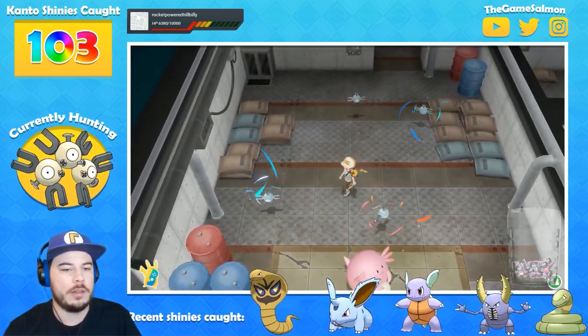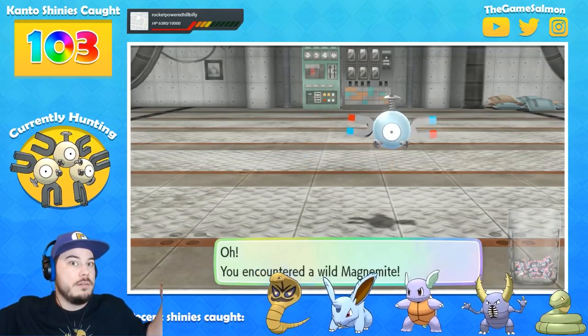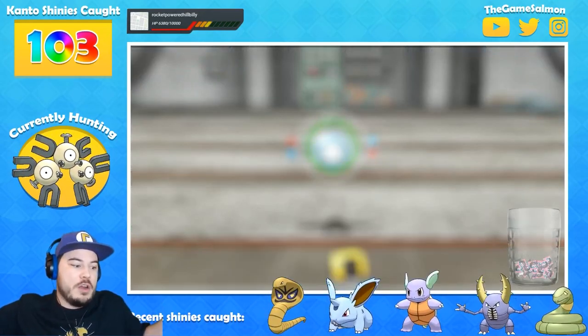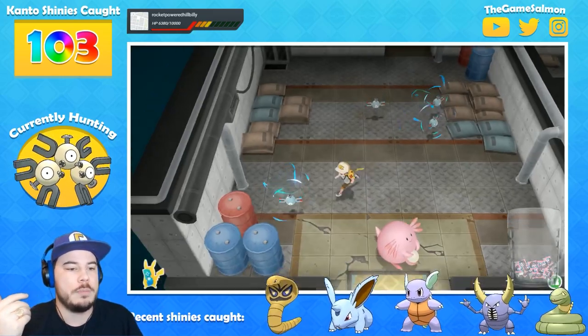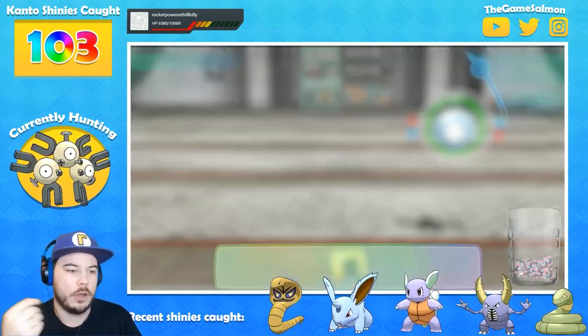If I run into this orange one, it's going to say it's huge. It just means it's a bigger Magneton. When I run into the blue one, it's going to say it's tiny or small. It's tiny. That's all it does.